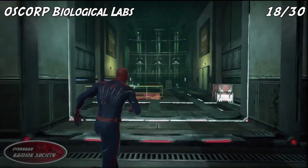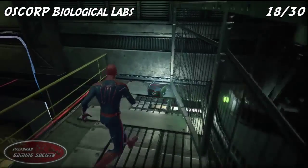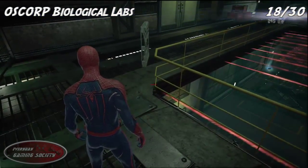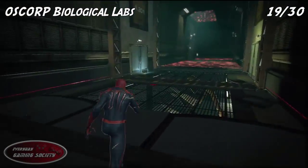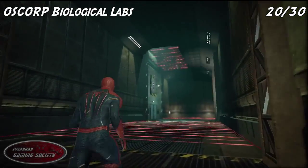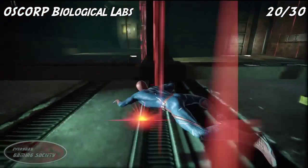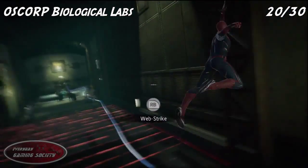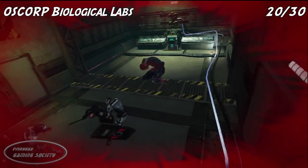Number 18: through the red door, go to the furthest back, all the way to the left, and you will find it. Number 19: jump down through the lasers and be in front of the door on the left. Number 20 is in the same area — go down the same hall you were just at, go to the laser floor and all the way down to the very far back.